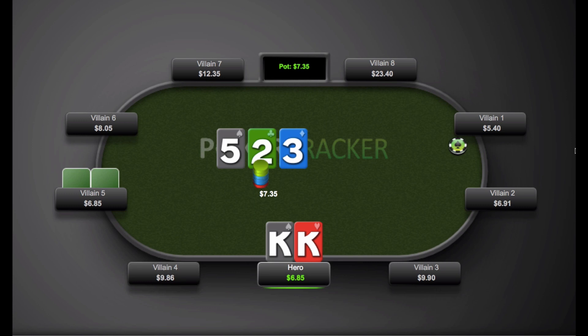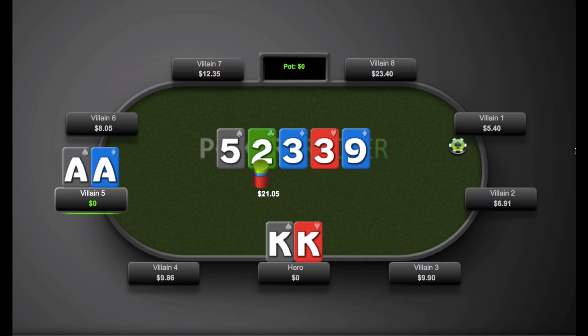Pocket kings are looking pretty good on this board: five-two-three. Lars decides to go for the check — I think that's clearly the correct play. I can't see any reason to bet here, because on the off chance he's got ace-king or ace-queen, I want him to be able to jam or make his bluff. You always want to give them a rope. Lars correctly checks, and villain five decides to go all in. We call the four-bet preflop and get this kind of flop — I don't think there's any way you can possibly fold here. Lars makes the call, and villain five does in fact have pocket aces.